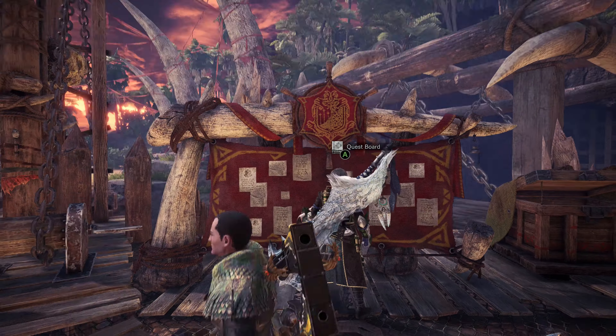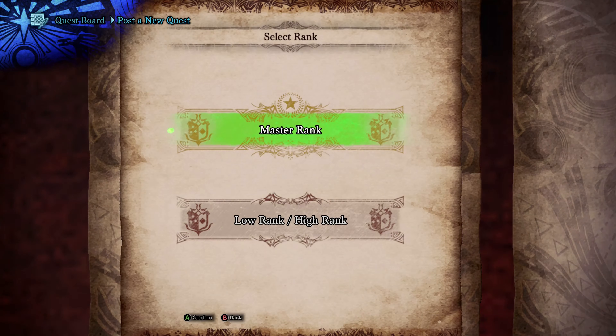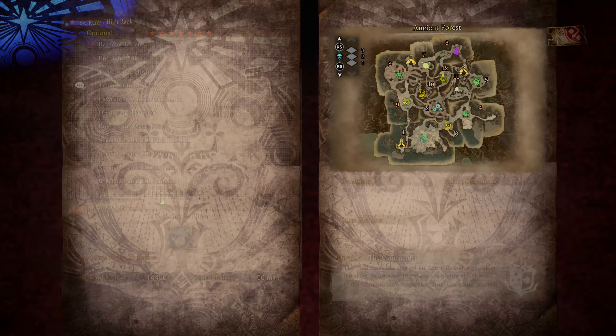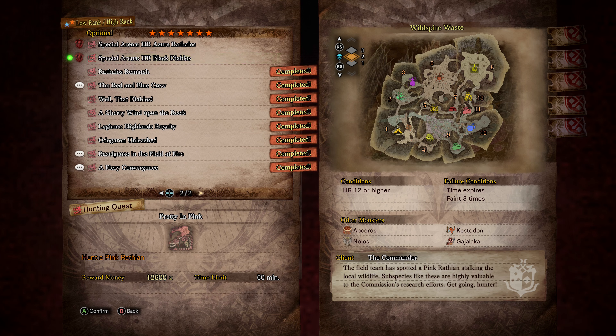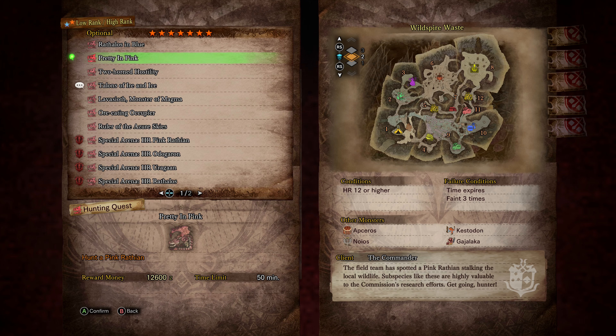Pink Wrathion is a seven-star high rank monster. Going to the high ranks, optional seven stars, there are actually two Pink Wrathion quests: Pretty in Pink, which I haven't done yet, and A Cherry Wind Upon the Reefs — I've actually done that one, it's in the Coral Highlands. So I was thinking I'd just do this Pretty in Pink one in the Wildspire Waste, because why not? I haven't done it yet, might as well.